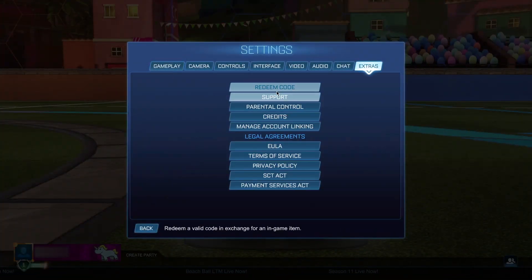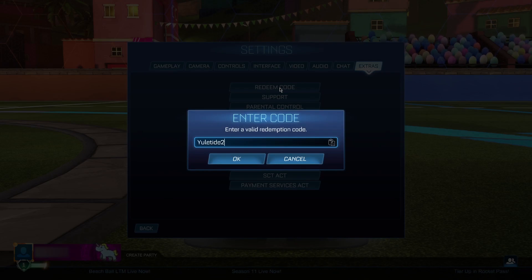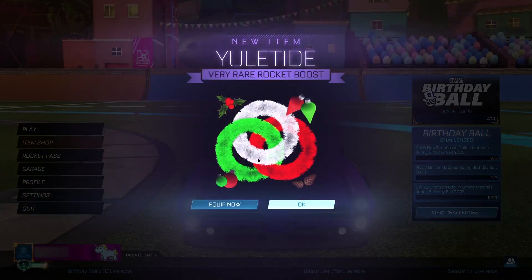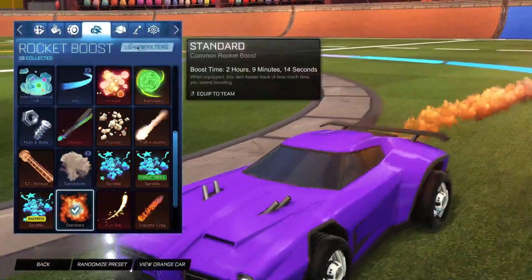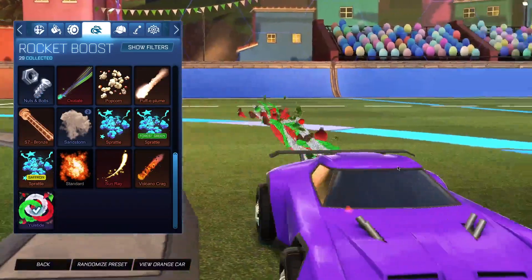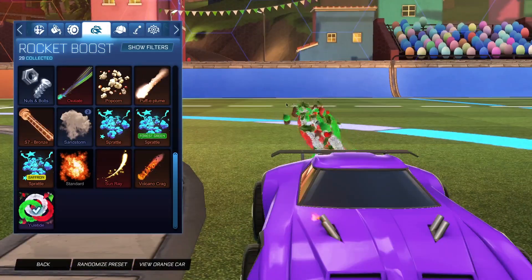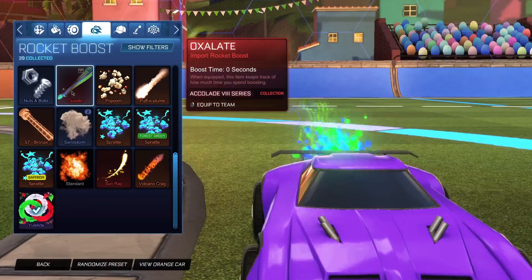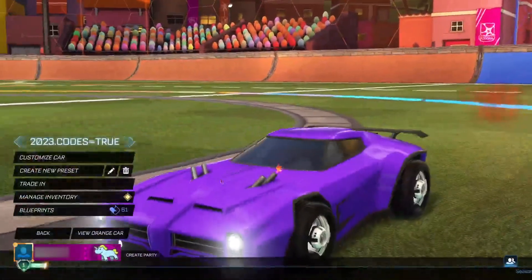Now go to Extras, then Redeem Codes. The very first code is 'yuletide2023' — and as you might have guessed, this is going to give you the Yuletide rocket boost, which is a very rare rocket boost. It's a free item, so let's go ahead and claim it right now. It comes back as valid — go back to the menu and boom, there you have it. As you can see, we just got the Yuletide boost. It's a Christmas-themed boost with all kinds of things coming out the back — a very cool item.